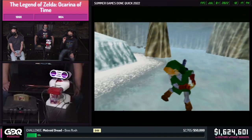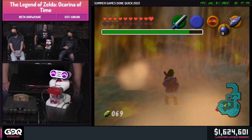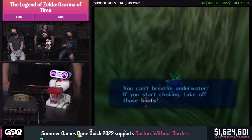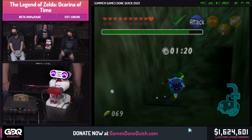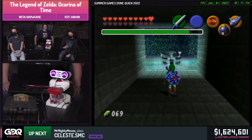But now that we have the Fire Medallion on C, we can use the Powered Up Fire and melt the ice in Zora's Domain. This is an alcove you can see, but now it's actually an exit. And it will lead us to... The Unicorn Fountain.